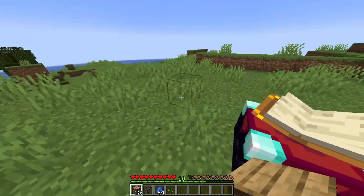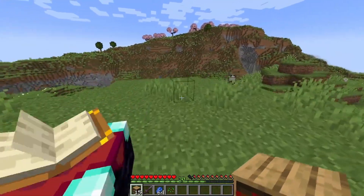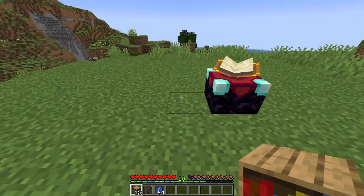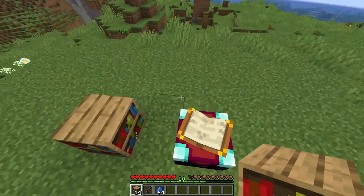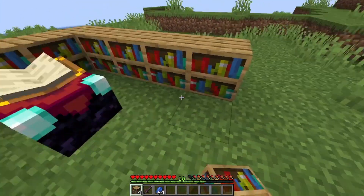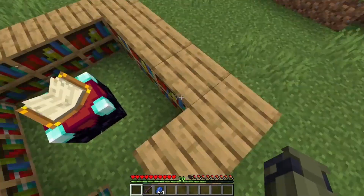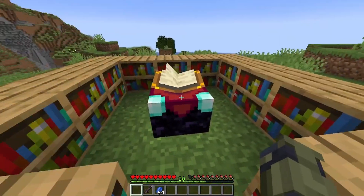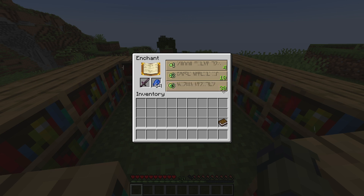The way this works is every bookshelf raises the level by two. And there has to be a gap between the bookshelf and the enchanting table, or this won't work. The best format is just one block gap around the enchanting table, like so — you've got an entry in and they're all around. Now, 15 is the max amount of bookshelves that will make everything a high level, and now we have up to level 30 enchantments.